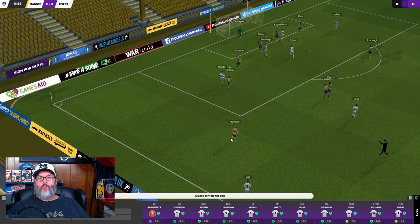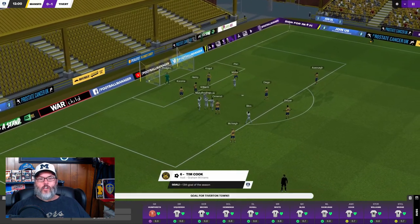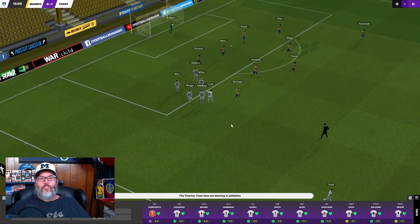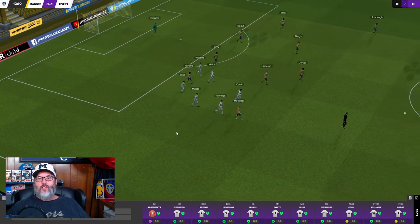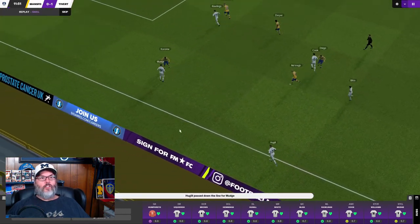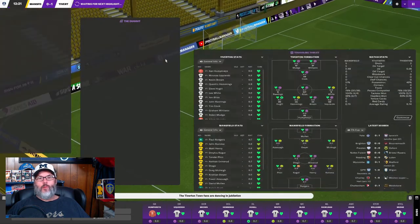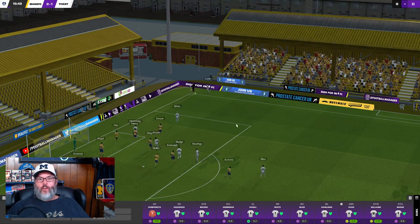Mudge breaks through the tackle from Karoma, it's headed down, and it's Cookie that puts it in! Number 13, Graham Williams with the assist. And we have snuck a goal in the 12th minute — it's Tiverton Town 1, Mansfield 0. Mudge with a big play breaking through that tackle, and that has worked out very well.